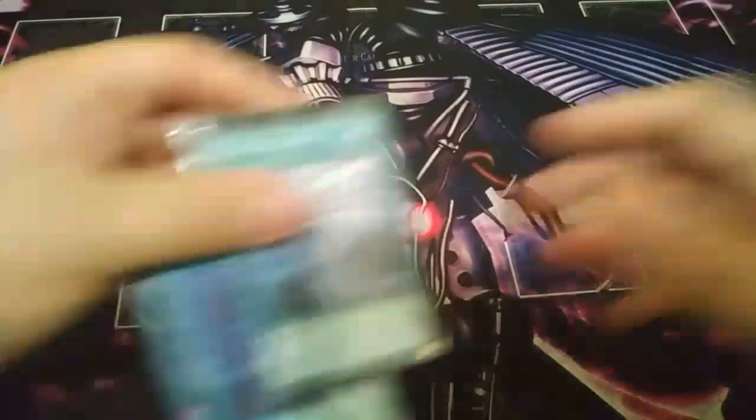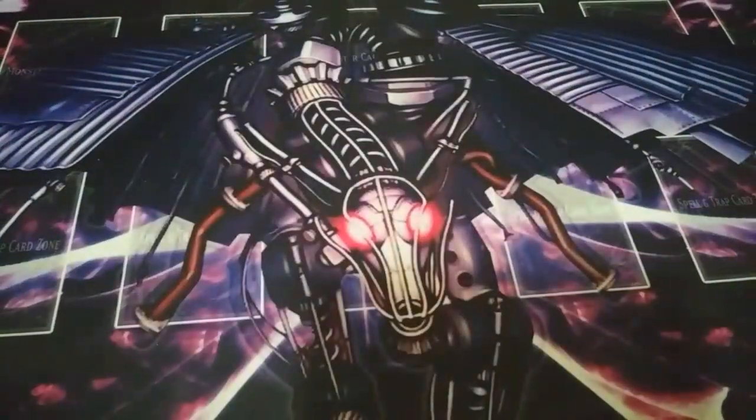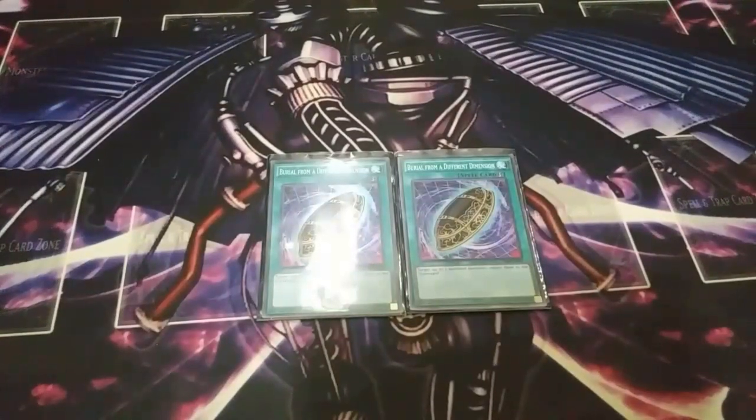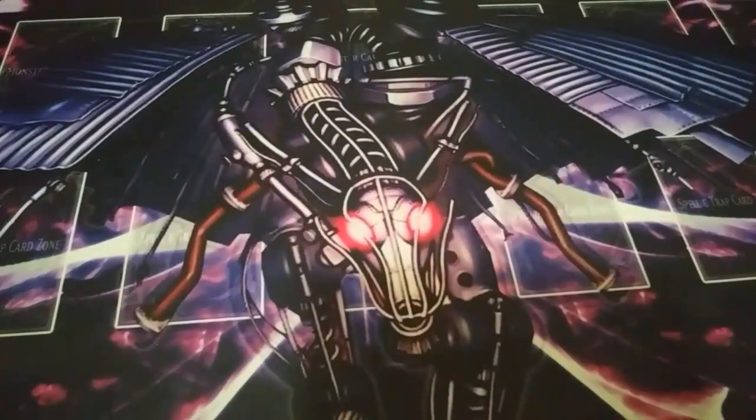Next I play two copies of Twin Twisters, just for the back row removal — you discard a card and then target and destroy two spells or traps. I also play two copies of Burial from a Different Dimension. The reason I play it is because Turtle, Hare, Quilin, and the other Bujinchi monsters have effects when they are banished from the graveyard. With Burial from a Different Dimension you can target up to three banished monsters and return them to the graveyard, so you can reuse the effects of Turtle, Quilin, and all that stuff. You can even return your Bujin monsters banished by Hirume's effect. This card is really good for Bujins, and two copies is better — three is too bricky.